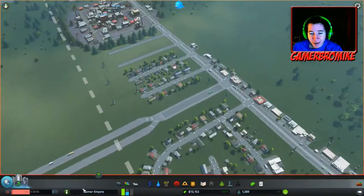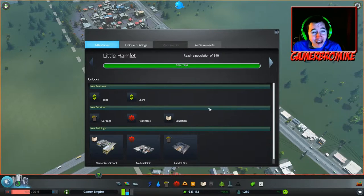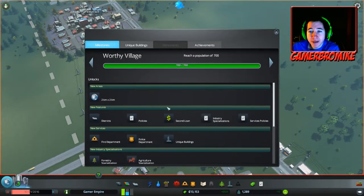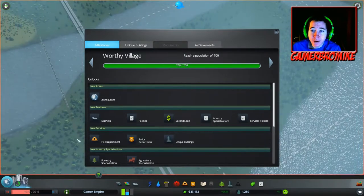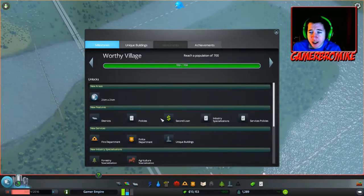So let's just start here. We were a little hamlet in episode 1. We actually did quite a bit - we became a worthy village with 700 people. We are able to purchase a 2x2 kilometer area, so we can purchase another block about the size of this one. We unlock districts, policies, second loan, industry specialization, services, policies, and the fire department and police department.